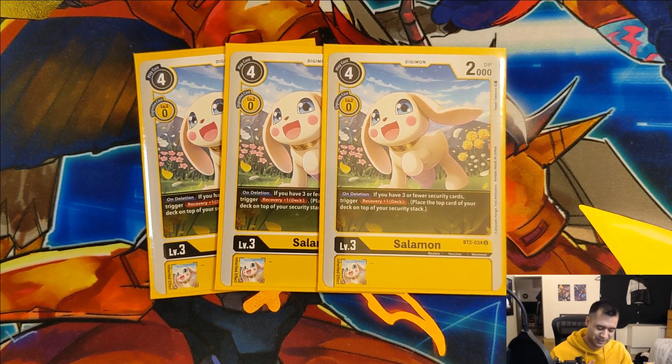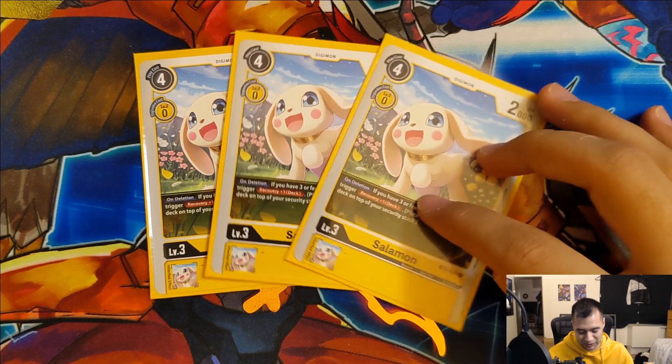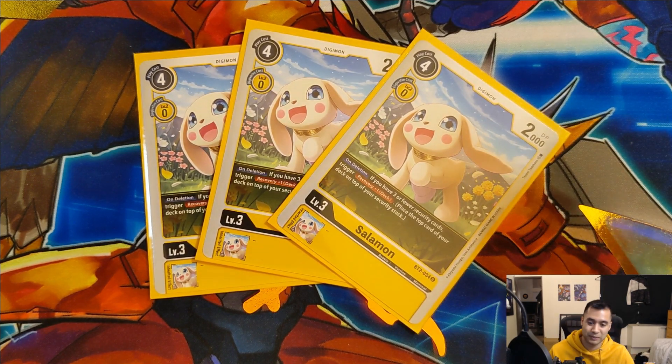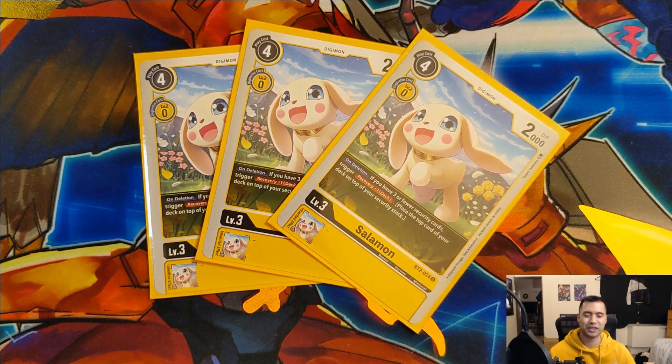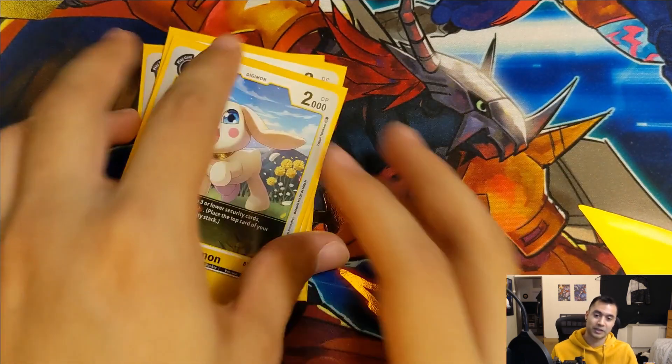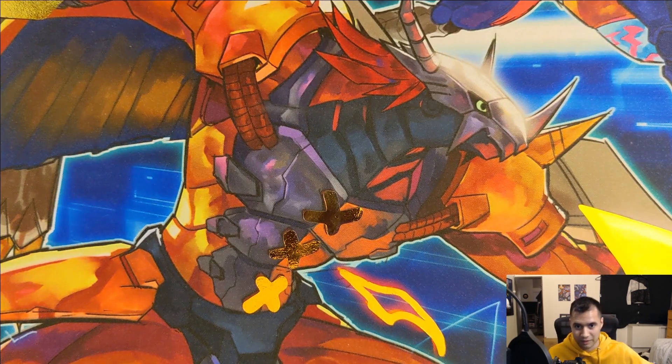While less common, it's really nice when you swing with her into security and she actually manages to survive, because then if you have a Chimeramon in your hand - which we do have in this deck - you can pop Chimeramon off, get that Salomon recovery effect, and destroy something on your opponent's board. So you're getting a bunch of value just from this one card in the right situations. Also she's a kitty cat.